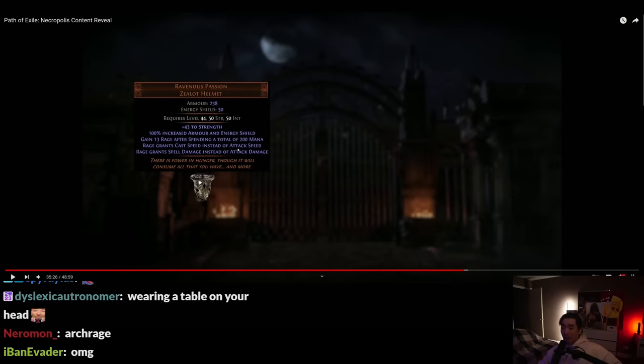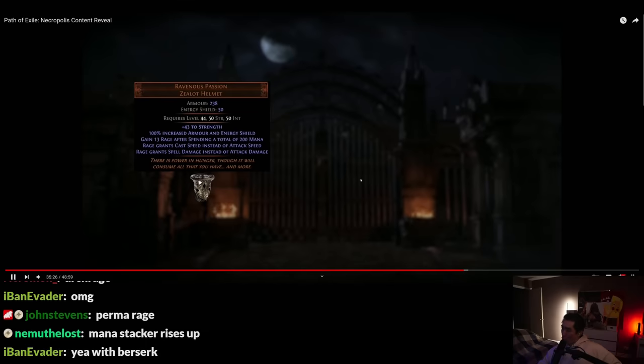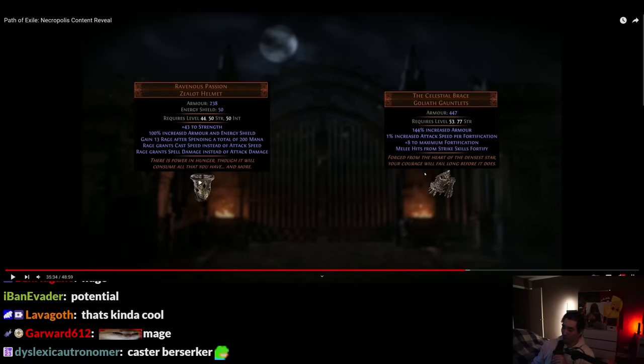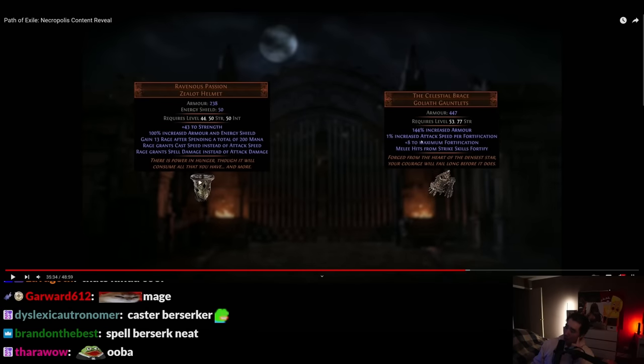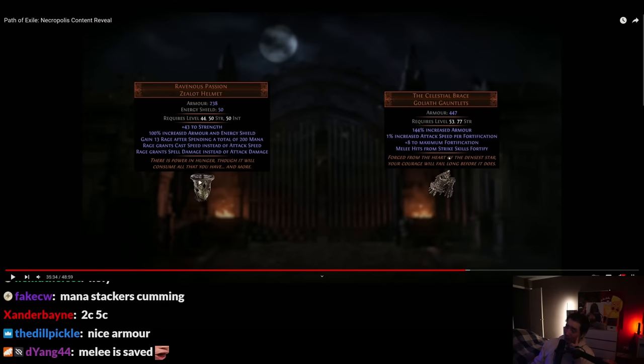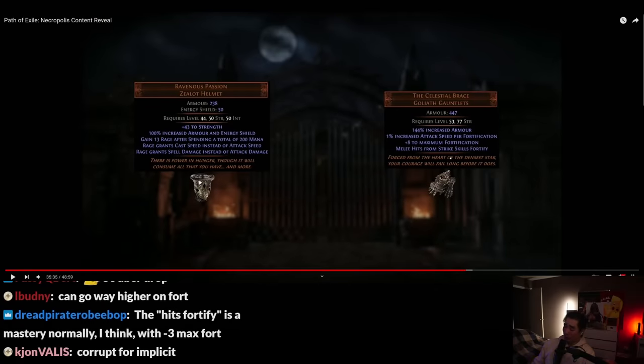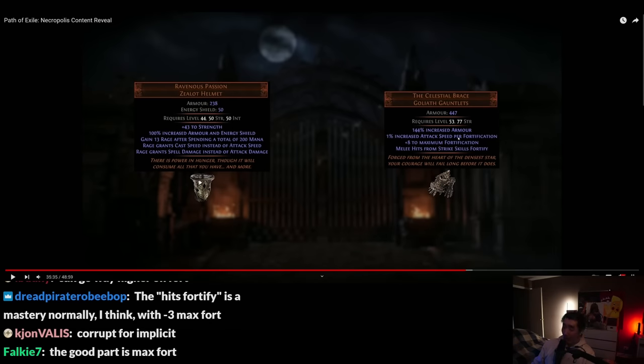Rage grants cast speed instead of attack speed, rage grants spell damage instead of attack — these look badass, the art is so good. 1% attack speed per fortification, plus 8 to maximum fortification. Fortification goes up to 20, right? You know why the gloves could be good? It enables interactions — some future unique or skill that interacts with fortification stacks, and then these gloves become like 100 divines.